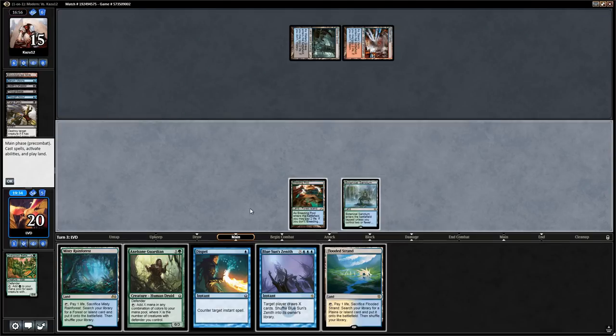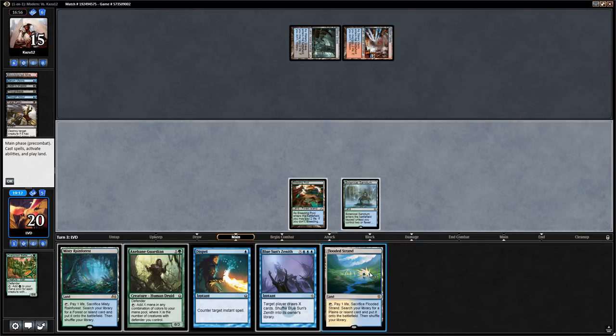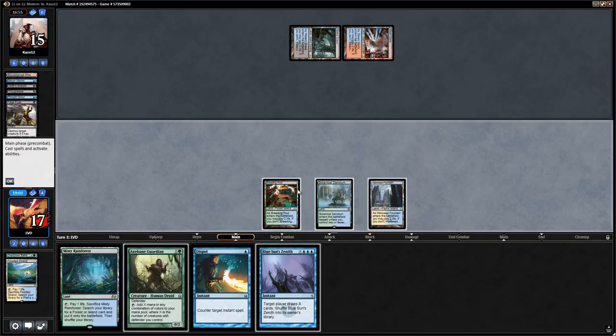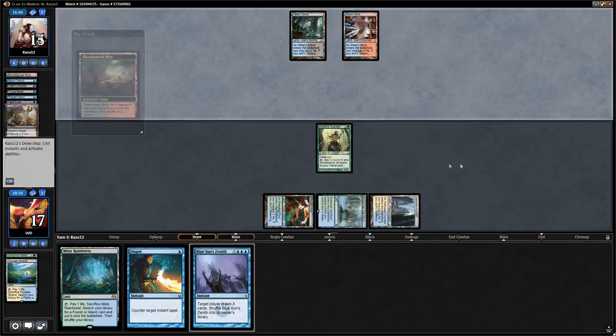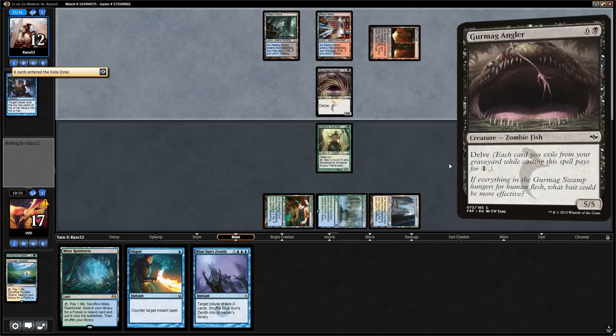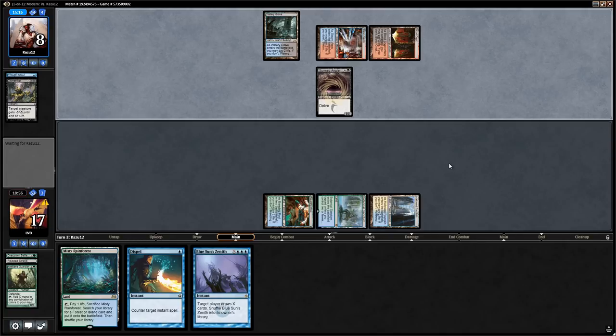Now we have an interesting decision: play out Axebane Guardian now or wait until we can keep up a spell. The problem with waiting is that we get owned by hand disruption. The opponent does need revolt enabled for Fatal Push, or they need a Dismember or Terminate. We decide to fetch a Hallowed Fountain and run out Axebane Guardian. Opponent fetches — revolt enabled — and casts Gurmag Angler, still with two mana up. Then Dismember on Axebane Guardian, so our decision to run it out on three may have cost us — waiting might have let us keep up a spell.